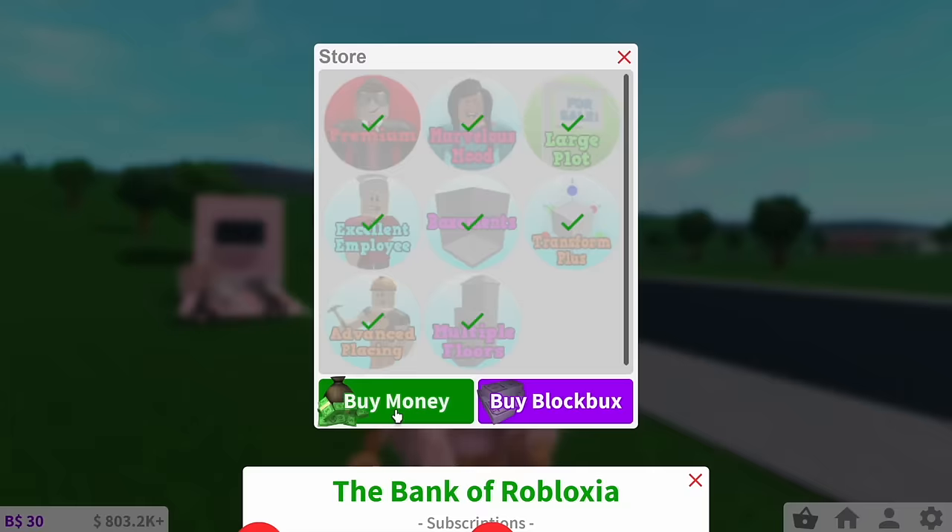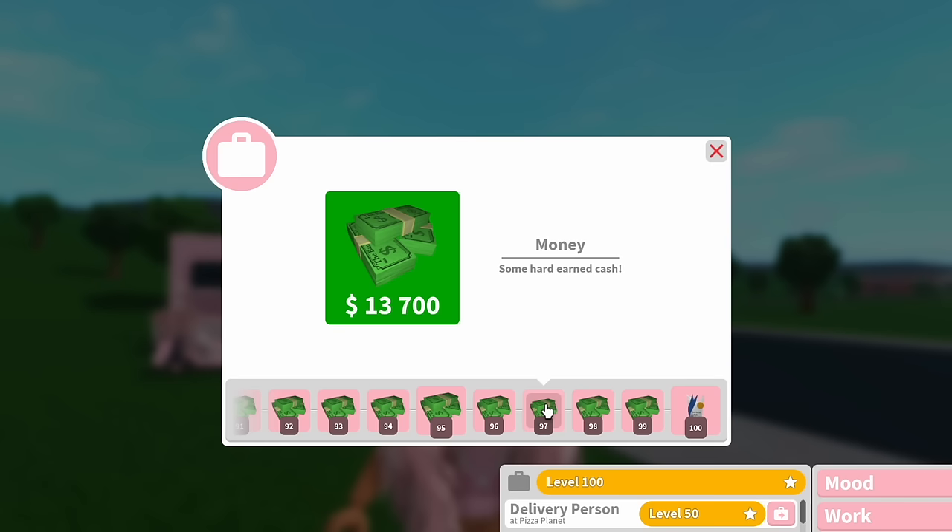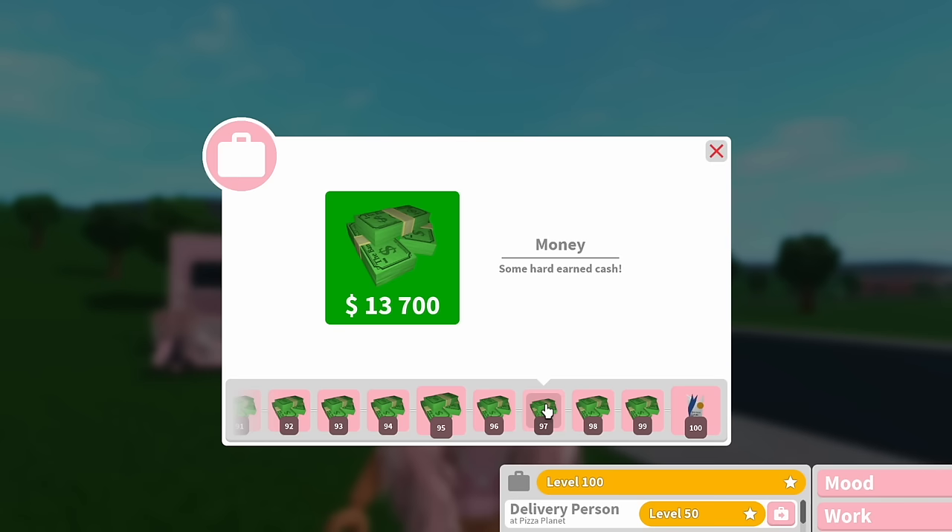When you work in the game, this is also what you'll be paid in, but money is also obtainable from certain events like the elf hunt, buying it with Robux in the shop, the first four days of your daily rewards, levelling up on certain jobs and skills, and many more small ways in-game. However, we also have a second currency called Bloxburgs, and this uses a B then a dollar symbol, as well as being a purple dollar. Bloxburgs is a more rare form of currency in the game.